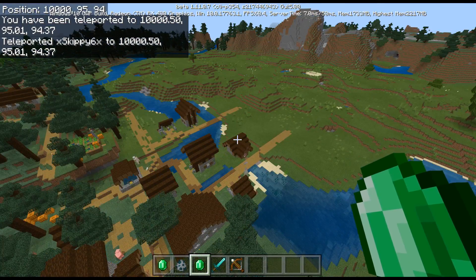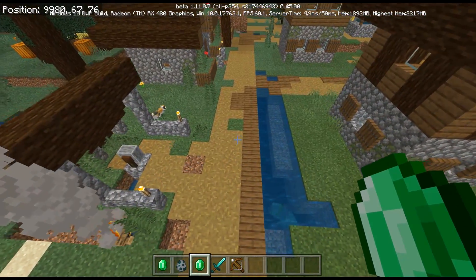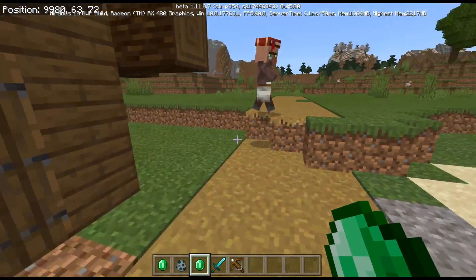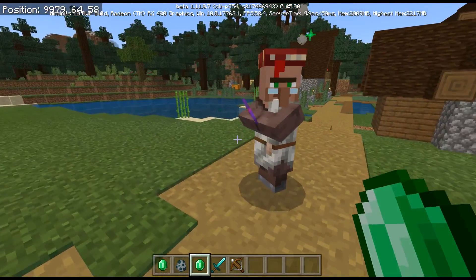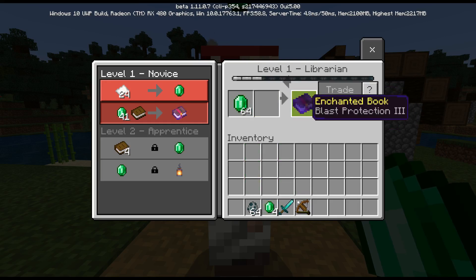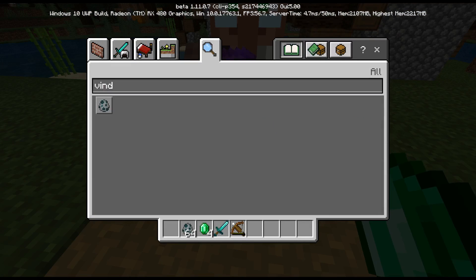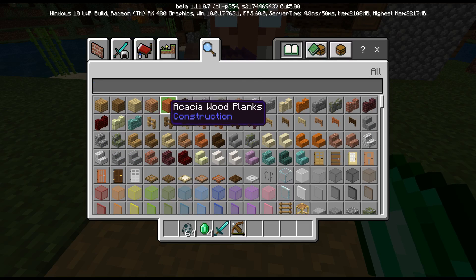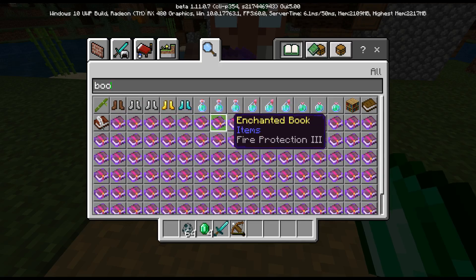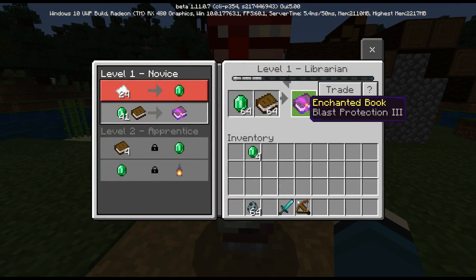How awesome is that — we landed right on a village! As you can see, we do have some of those smoking particles going from the campfire here. We should be able to trade with villagers now. Let's check out this UI. Let's go down here and trade with this guy and check out some UI fixes. Oh, he's got the good stuff — this guy's got a good trade. I think what they've done is grouped this along. Let's go ahead and get ourselves some books and trade. Blast protection — he moves up.